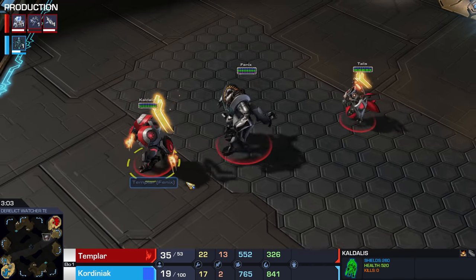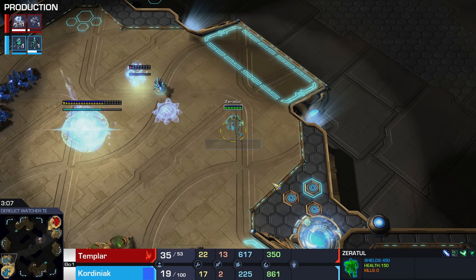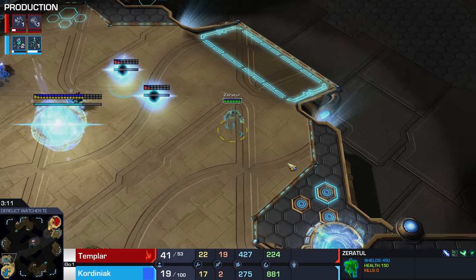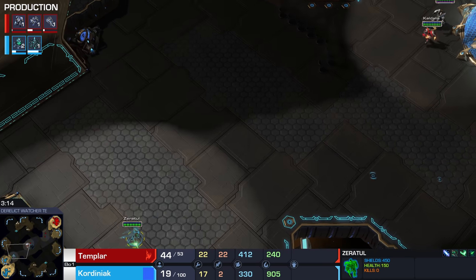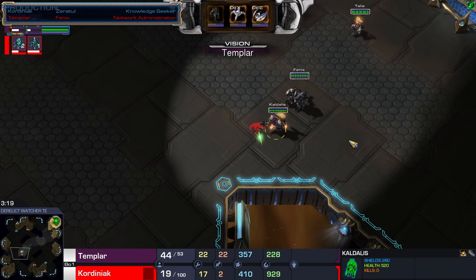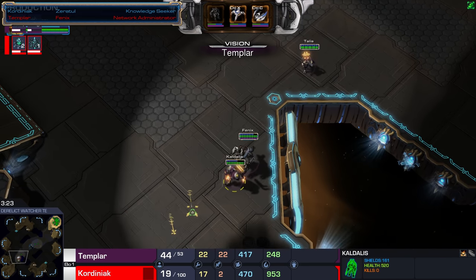Here we go. Phoenix is out on the battlefield. Kaldalis has joined him, as well as Talis. On the other side of the map, Zeratul is already available. The way Zeratul works is you can see a little artifact, and once you collect it you get additional upgrades. We can actually see the little drop-down indicators right there at the top of the screen as well — that's actually kind of cool.